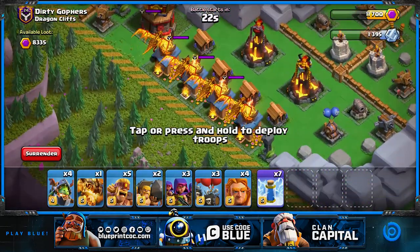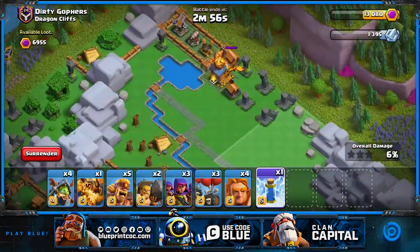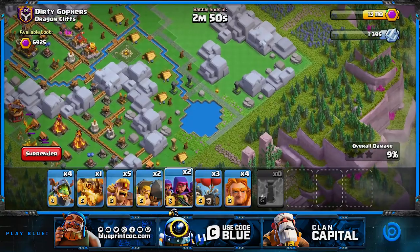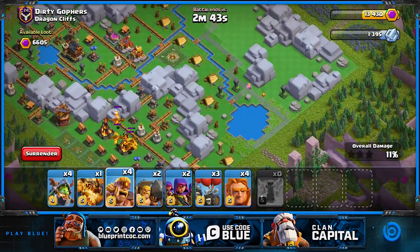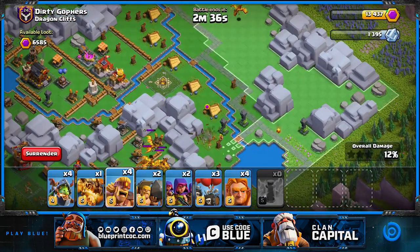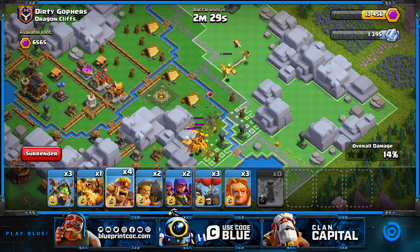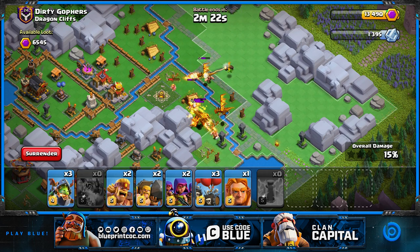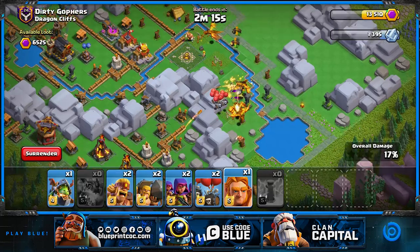We're on the next attack - this is a Dragon Cliff level five with a really insane bad base design. The dragon post is maxed so we need three zaps on it. One dragon is already down on the top side so that's one less for us to deal with. The fact that they upgraded their dragon post means they know about the zap method, but they just haven't built a good base for it. Again, one giant with an inferno dragon and some barbarians to tank - and look at how much splash damage the super dragon puts out, taking those defending dragons down fast.